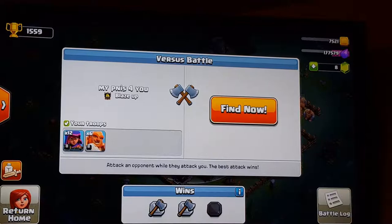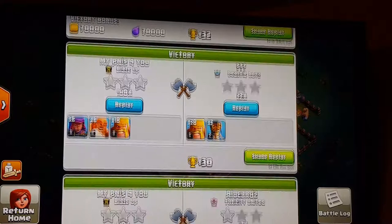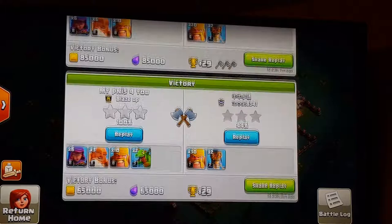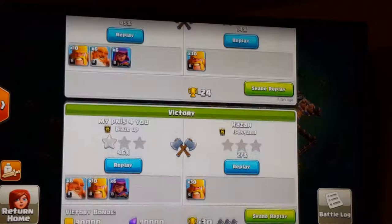A strategy that's been working a lot for me is Giants, Archers, and Barbs. I've been three-starring with them a lot lately. You can see: three-star, three-star, three-star. And I had a lot of other three-stars before this, but it doesn't show me the rest. That's three-star, three-star, three-star, three-star, three-star. Just Giants, Archers, and Barbs. That's it. That's all you need.